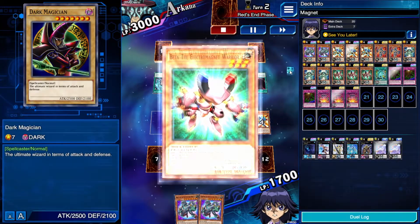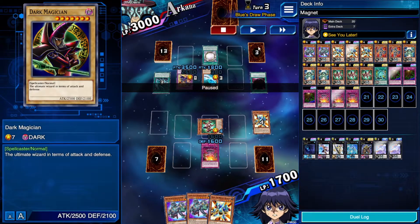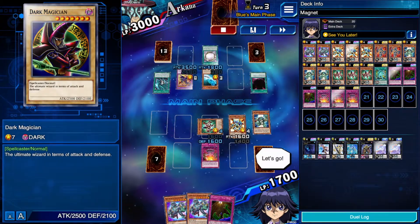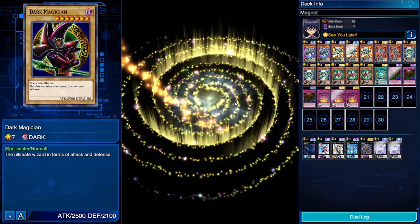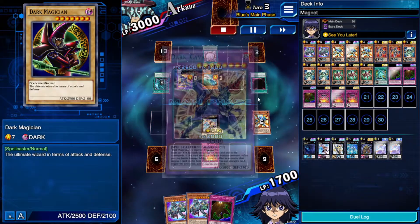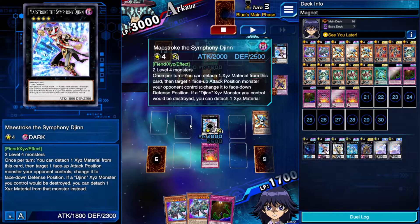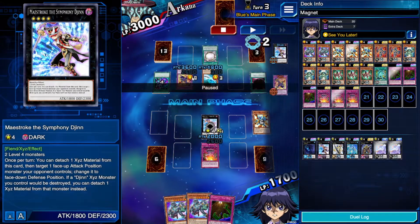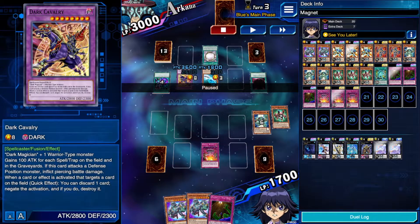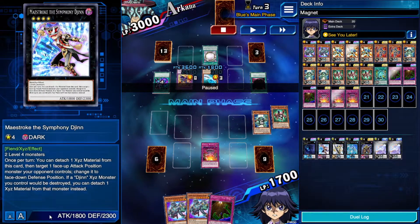Keep in mind that Dark Cavalry can negate Berserkion. End phase: Powerful Rebirth special summons Beta, Beta adds Delta — I needed another Level 4 to go into an XYZ summon. Diamond Direwolf would have been better, but I had my Symphony Djinn. I use Djinn's effect — detach one XYZ material to target an attack position monster and flip it face-down defense. I targeted Dark Cavalry, and he had to negate Djinn, destroying it. Djinn has another effect to detach and avoid destruction, but I let it be destroyed on purpose.